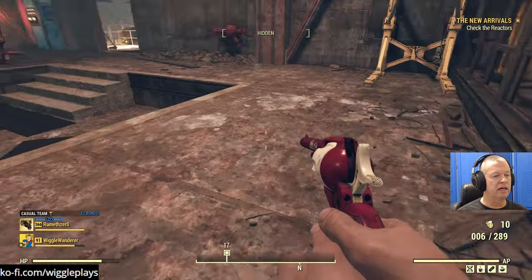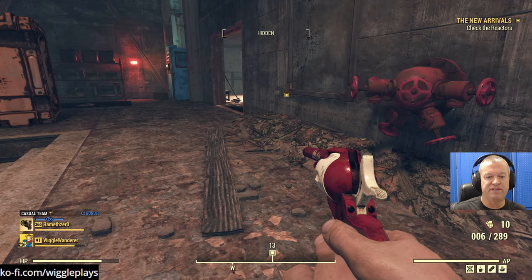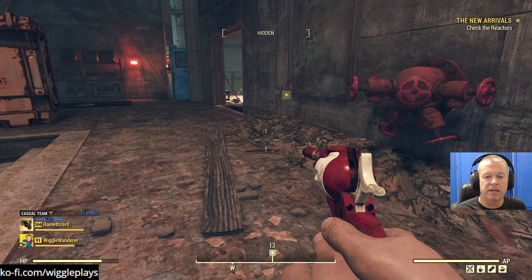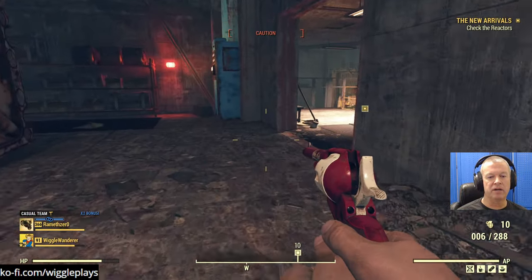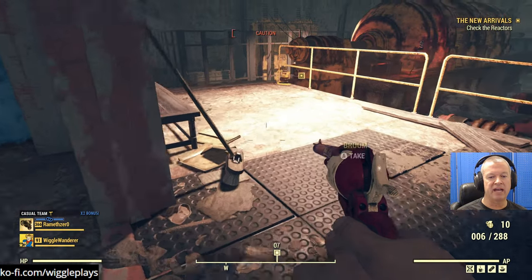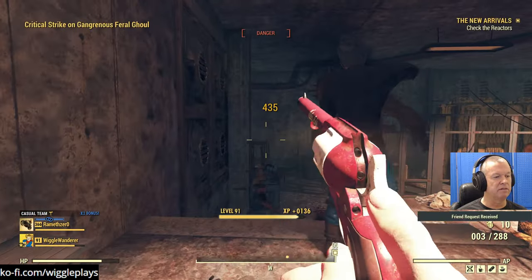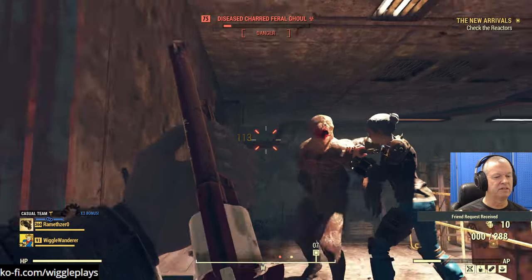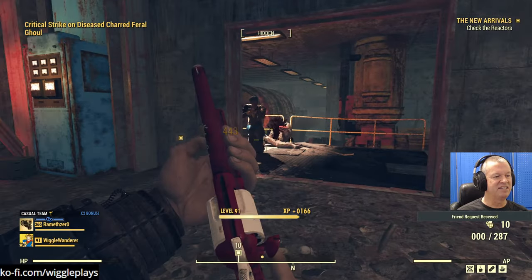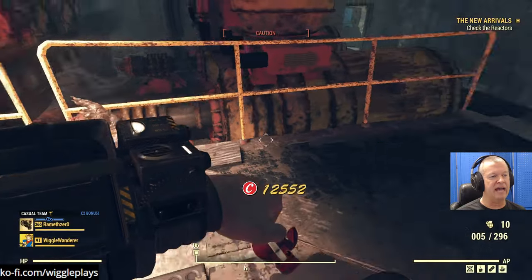We're looting, gonna be swimming in .44 rounds. I still wish we could go over the 15 SPECIAL cap. Why don't you dump Action Boy for more Gunslinger perks? I could do that - part of the problem is I used up most of my perk points building the loadout, so I don't really have spare perks at the moment. Maybe later - that's a thought though.